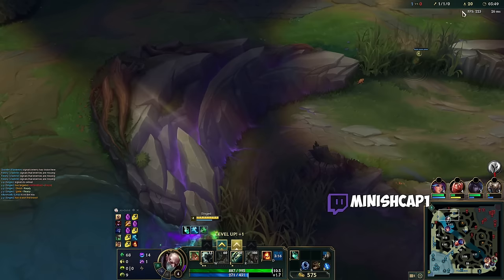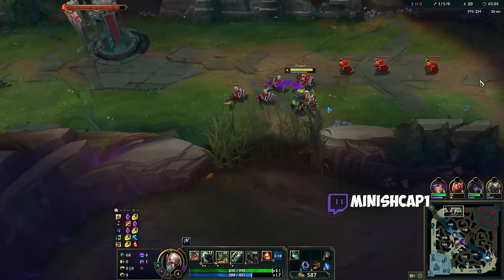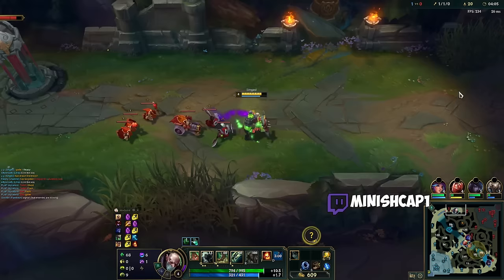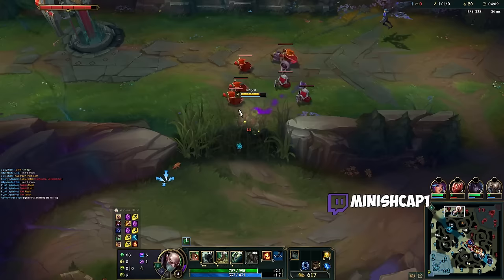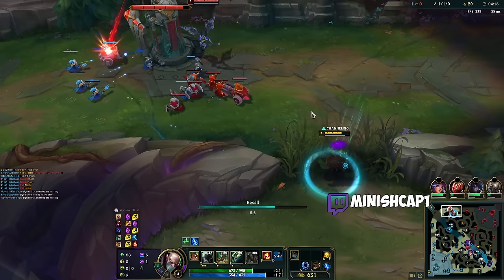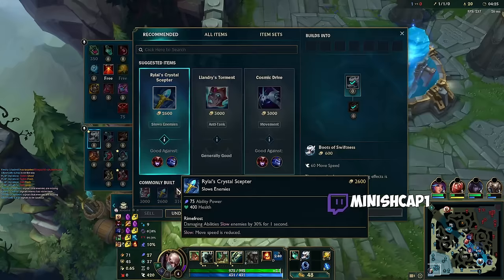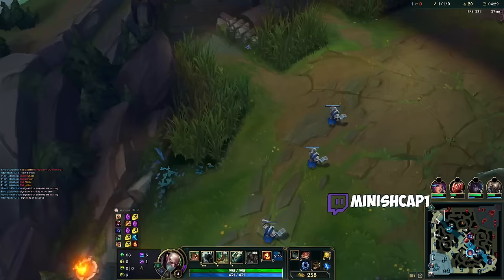Let's see if I can grab this wave over here. What I want to do is let the wave push towards me — that's why I'm looking over here. I want it to crash into her turret. I actually let one minion go, but I want it to crash under turret so it'll push back towards me and she's forced to play into me. It's not six minutes yet, so there's no point in me trying to go for the plate. We want to try and kill — that's why I do that.